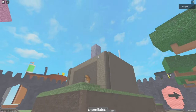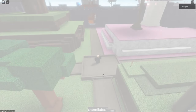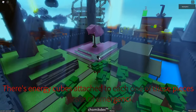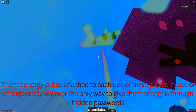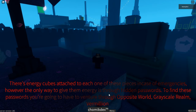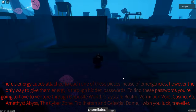There's a little cinematic thing playing now. Text is going to pop up at the bottom of the screen telling us exactly what to do. There are energy cubes falling from the sky, attached to each one of these pieces in case of emergencies. However, the only way to give them energy is through hidden passwords. To find these passwords, you're going to have to venture through Opposite World, Greyscale Realm, Vermilion Void, Casino, Owl, Amethyst Abyss, The Cyber Zone, Trollhatton, and Celestial Dam. I wish you luck, Traveller.